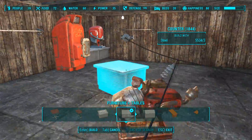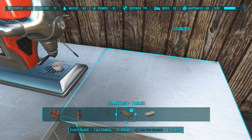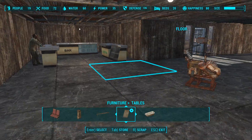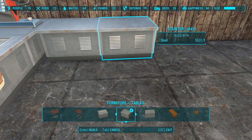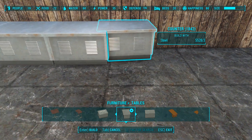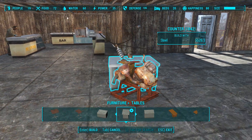I wouldn't really think to look at tables for counters, but I guess it also sort of makes sense. I really wish there was a search function — you know how cool that'd be? You can at least guess a few times with the search function until you get it. I don't need two sinks.